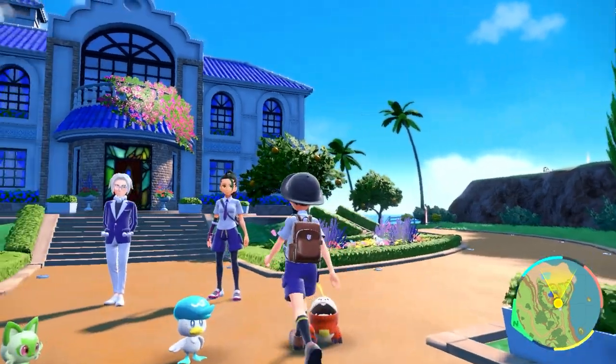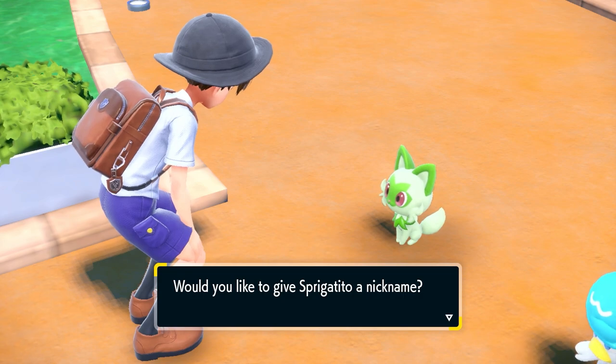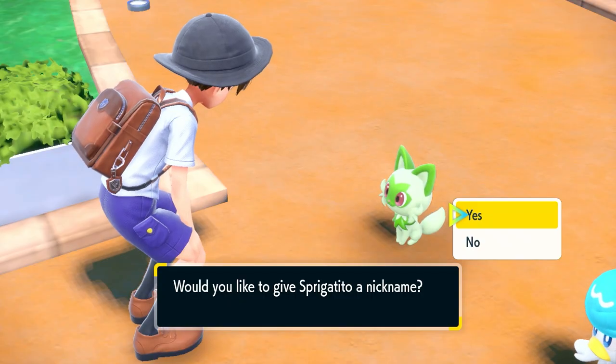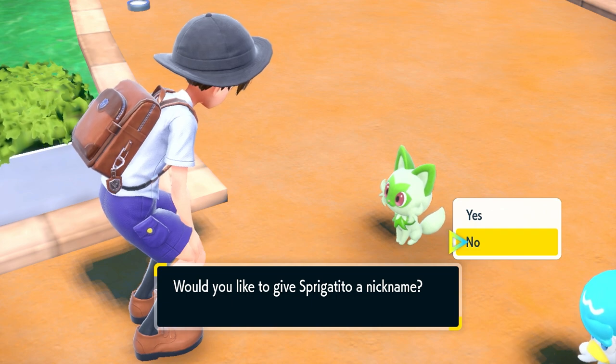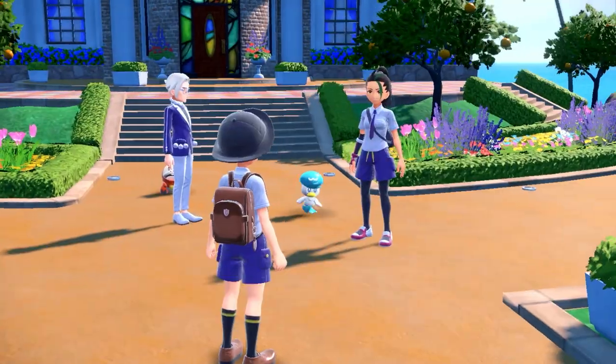So when you choose the very best starter, Fue Cook — I mean Spaghettito — when it asks you for a nickname, choose Yes. This way, you can see the gender symbol right here and then you can reset for your desired gender. Otherwise, choosing No will get you a painfully long cutscene before you can check the gender of your starter Pokemon.